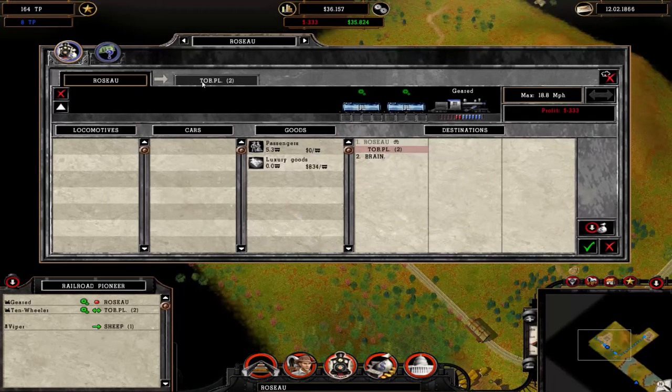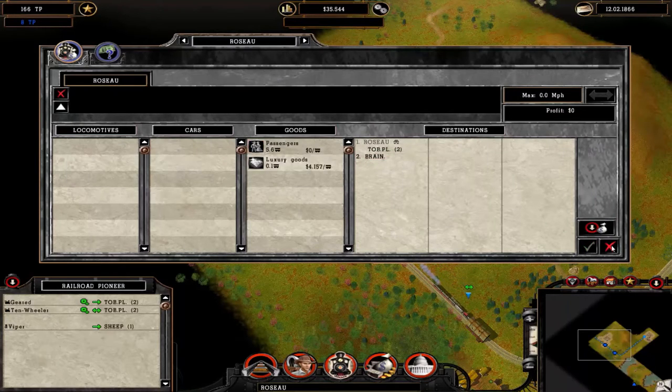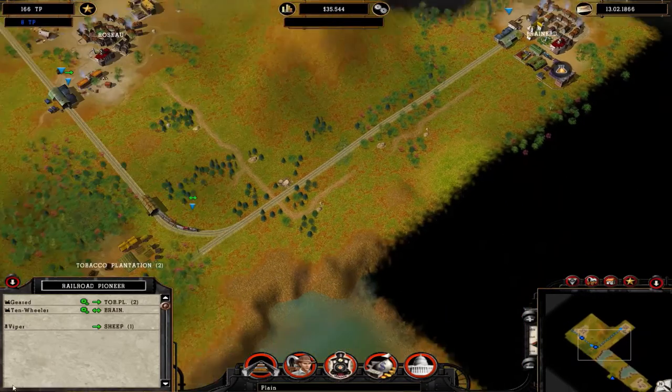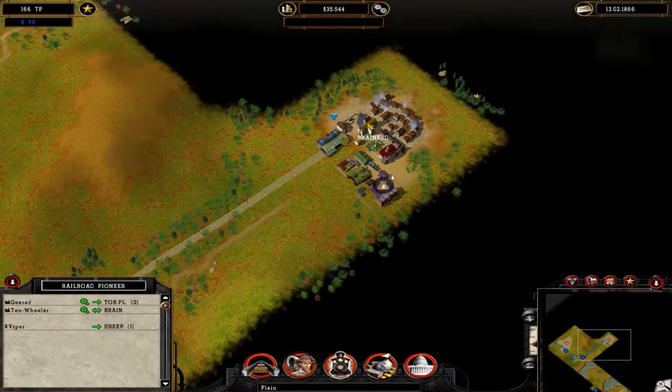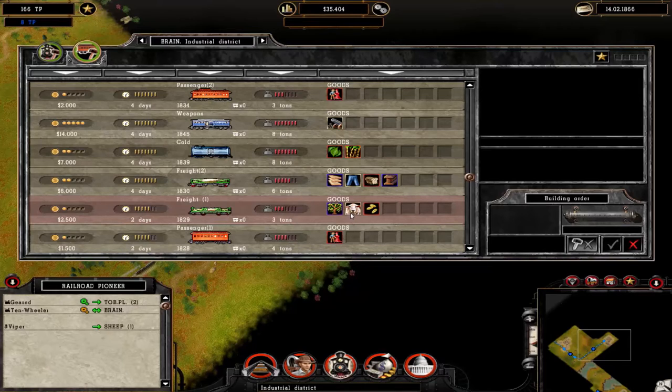I'll just take these to the Tobacco Plantation, drop those off, and then send this to Brainfield. I'll lose a bit of money, but the coal cars will be at the Tobacco Plantation. Then over here I'm going to get ready to start getting wool. Now I think wool is — like the picture suggests — neither goods.